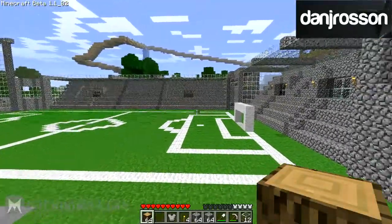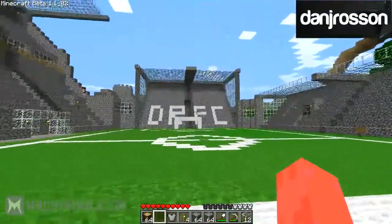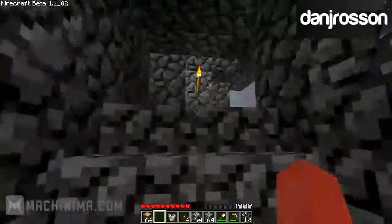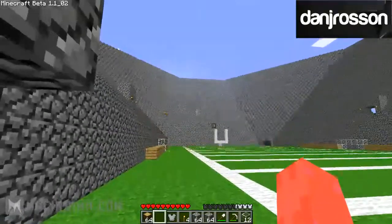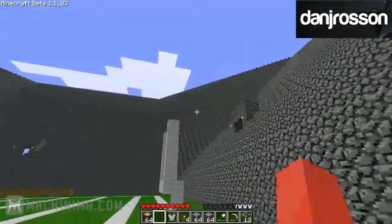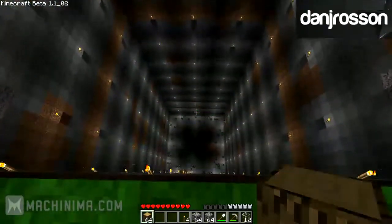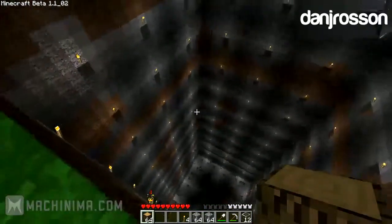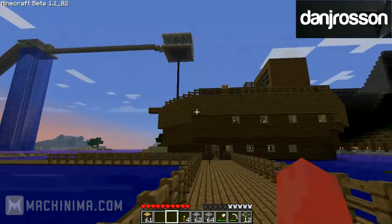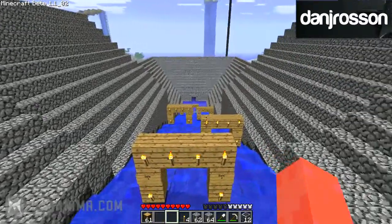First off we got Dan J. Rawson and he's got this amazing world. We got this big soccer field, or football, depends on where you live. And now we got this big American football field — it's a giant stadium, pretty sweet. And keep in mind this is all in the same world, so that's pretty cool. And there's this huge mining shaft, a big pirate ship, and a kayak slalom. Amazing work Dan J. Rawson, sweet world man.